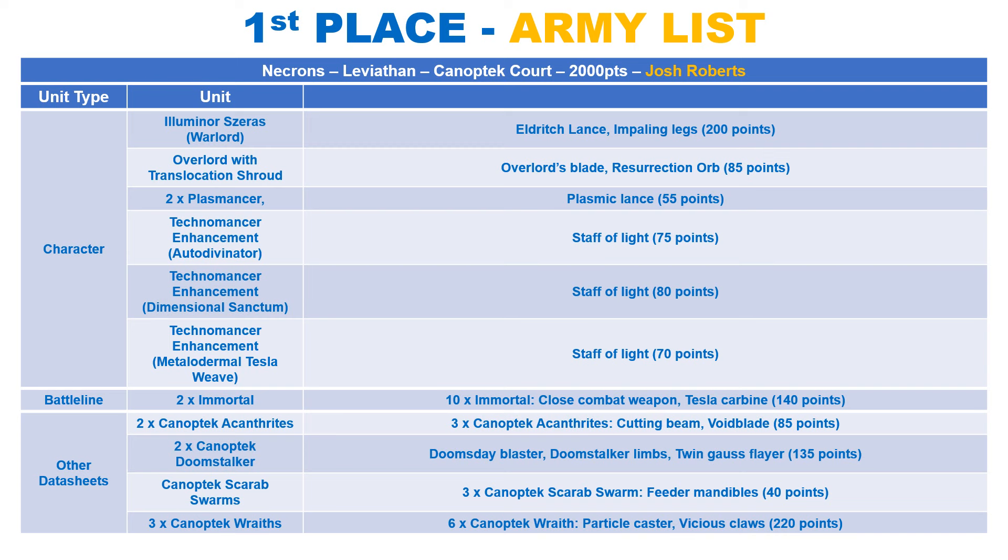He is no slouch in melee, making 4 attacks with his Eldritch Lance, hitting on 3s at strength 9, AP free and damage free. He also makes 4 extra attacks with his legs at strength 6, AP 1 and damage 1. To add even more damage, the Lance makes 3 ranged attacks with the same profile out to 36 inches.